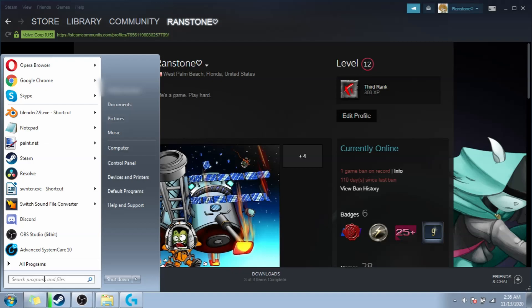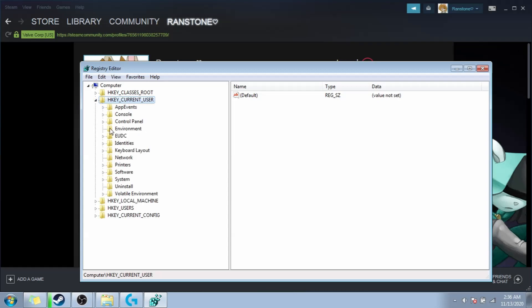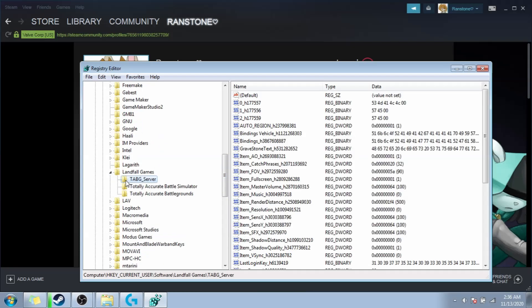From the start menu, type in the search bar regedit and hit run as administrator. From there, navigate to HKEY Current User, Software, Landfall Games, and Tab G Server — not "Totally Accurate Battlegrounds," Tab G Server.